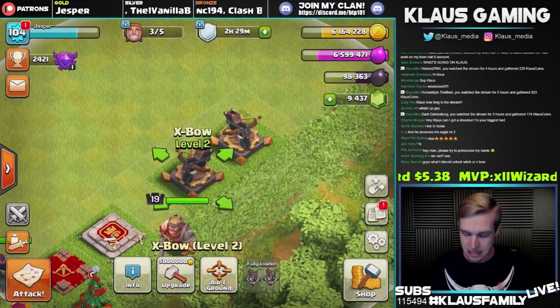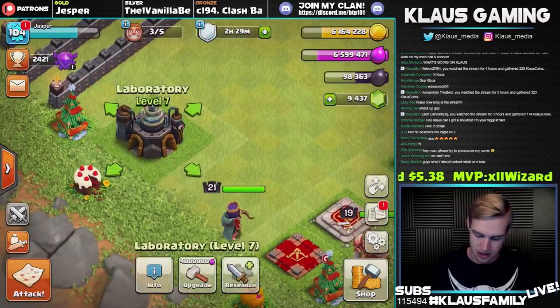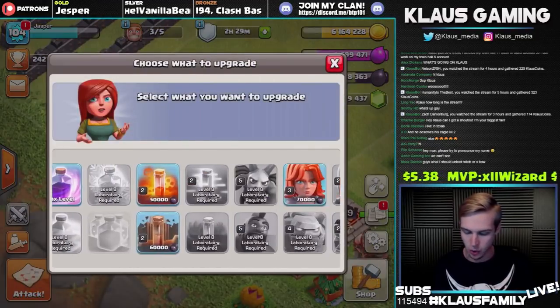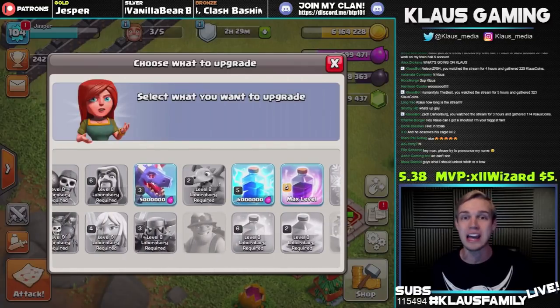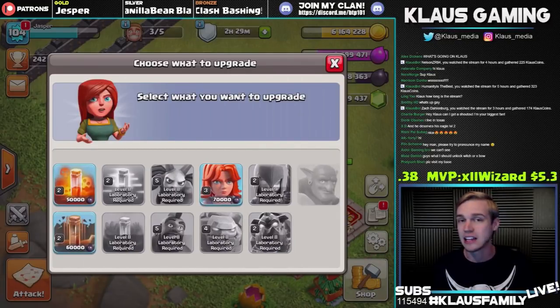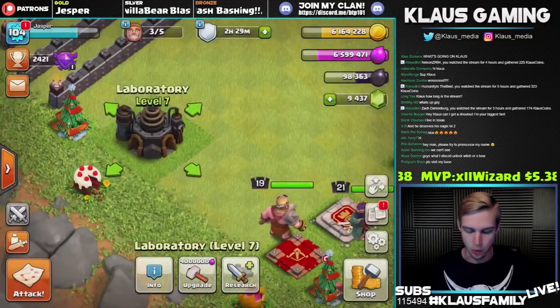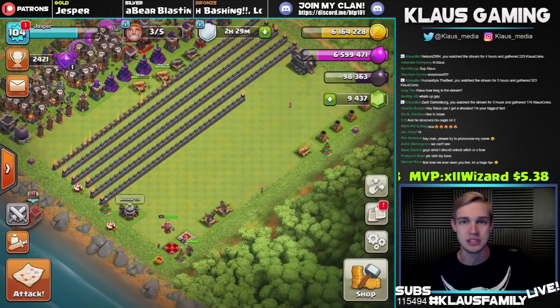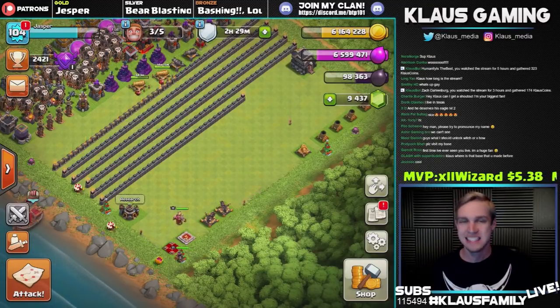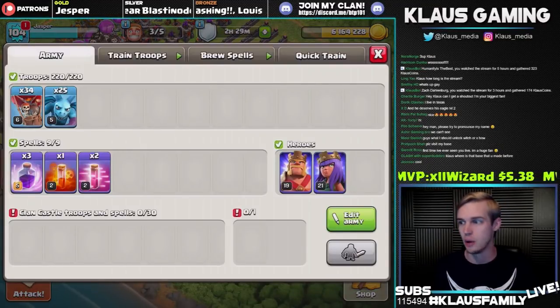Before we get started, just want to mention that we do have an open laboratory. I have Valkyries, poison spell, earthquake spell, lightning spell, and dragon remaining. So we'll likely be putting down Valkyries today, but we'll just have to see. I do have quite a bit of loot, so we might have to spend some in between episodes. For now, let's get this thing going.